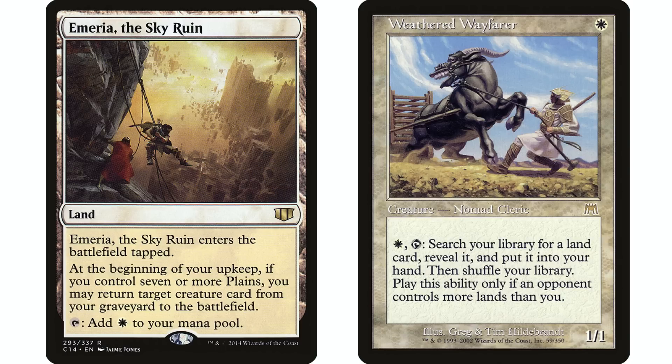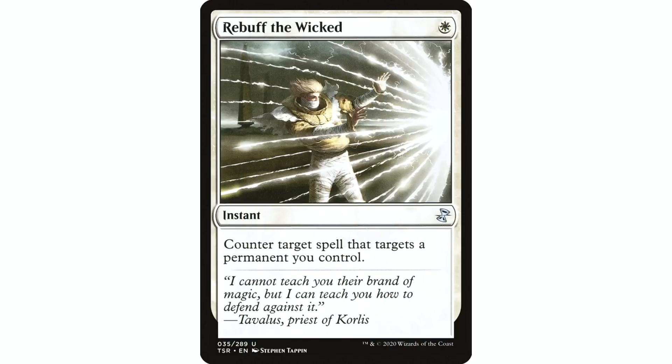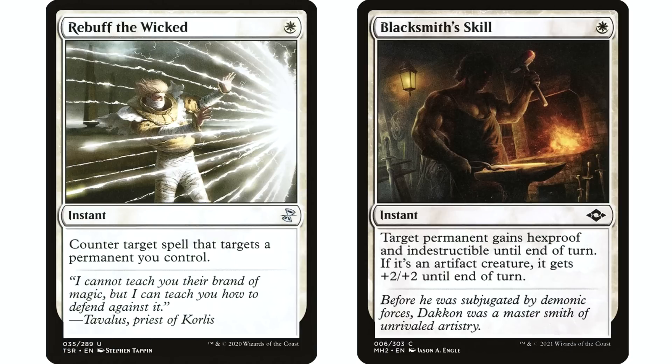White does really well at protecting its own stuff. Rebuff the Wicked I used to auto include in all my mono white decks, but Blacksmith's Skill is starting to replace it. Rebuff the Wicked counters a spell that targets a permanent you control; Blacksmith's Skill gives that permanent hexproof and indestructible — which in almost every situation is better because Rebuff the Wicked doesn't protect against board wipes, but Blacksmith's Skill does.